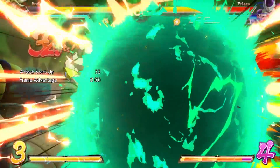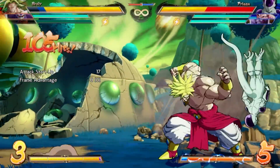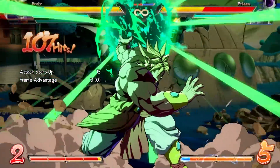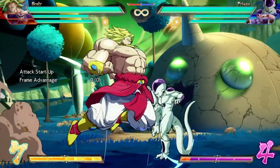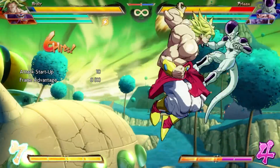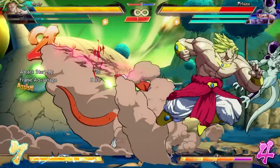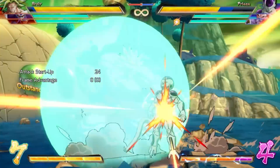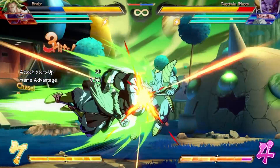Yet by now, every tournament pro and net player knows the value of this mechanic, and it's actually the rest of his toolset that secured him top 3. The majority of his normals can be classified as counters, as his medium and heavy inputs each come with 1 point of armor. Because their armor begins on the 9th frame of activation, this will likely beat all subsequent attacks from your opponent, aside from outliers such as Vegito's kicks and other multi-hit moves.